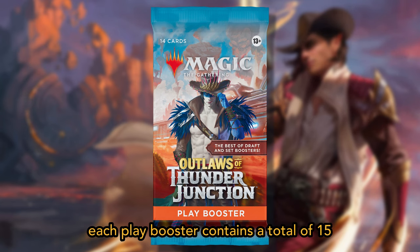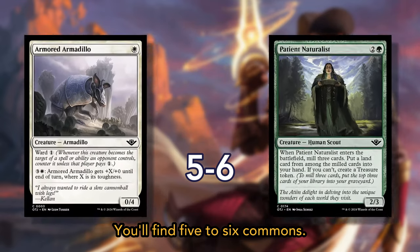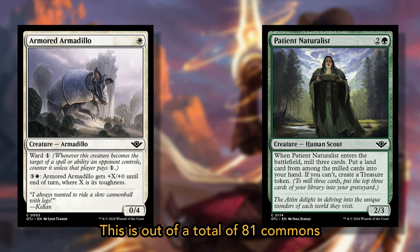Each play booster contains a total of 15 cards. In the first slot, you'll find 5 to 6 commons, out of a total of 81 commons.